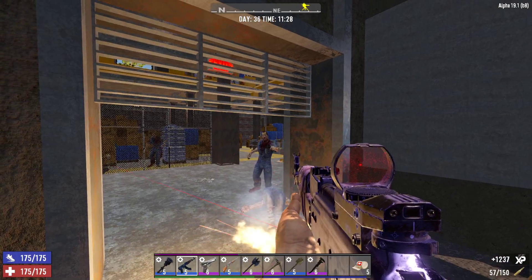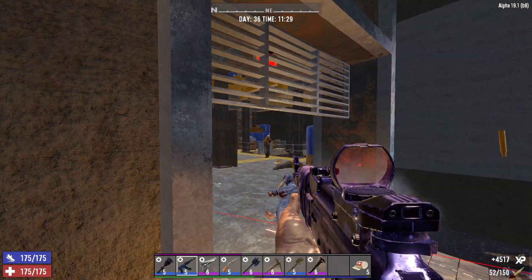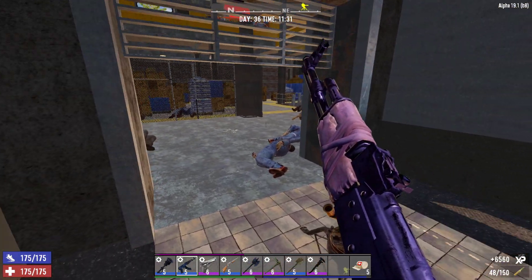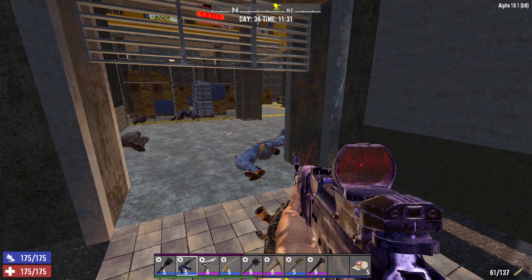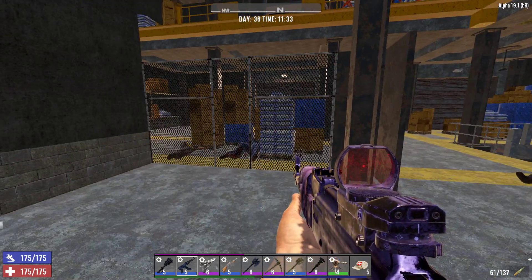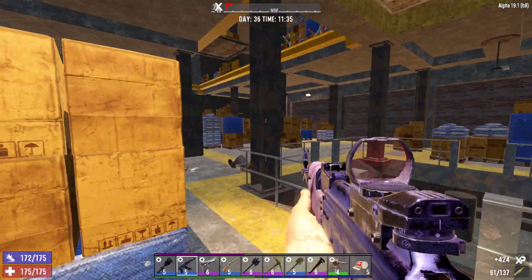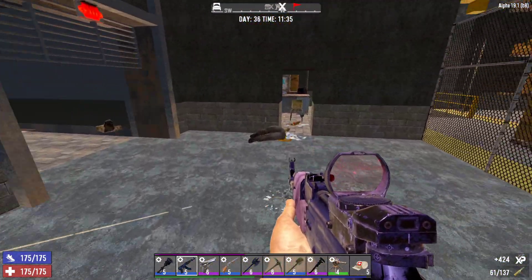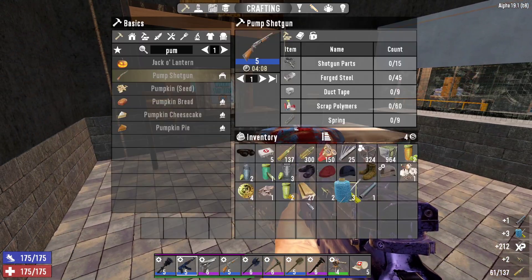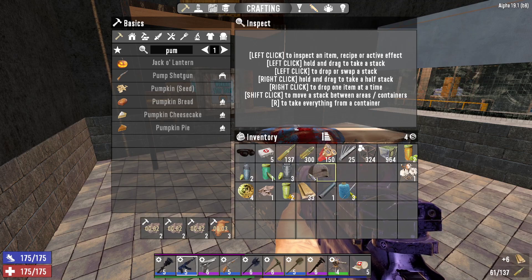I've got plenty of bullets with me, so we'll spend a few and take out some guys. Let Junkie do a little bit of the work. I'm not going to grab all the cobblestone and cement as we go through. Since I'm going to be staying here at least over one night, I'll come through the cleared parts and grab that when it's night time and I don't want to be outside, but I'm not going home.